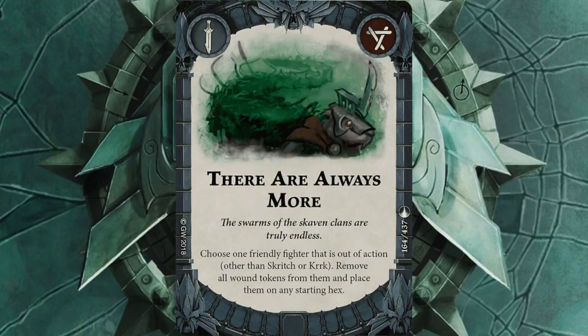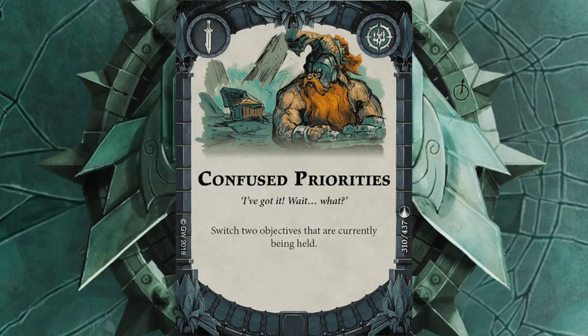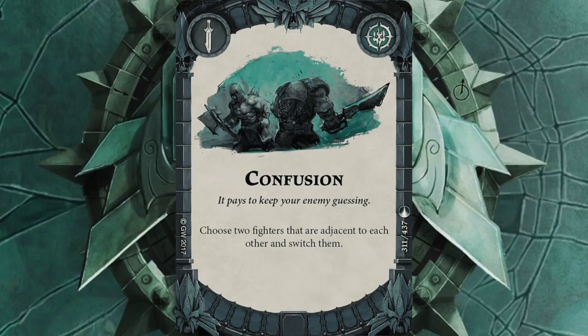There Are Always More: bring back a Skaven, inspires them as well, and it's always handy to have someone pop up in the opponent's backfield. Then Confused Priorities — I need objectives three, four, and five to be where I need them. Worst case scenario if some of them are in my opponent's half I can use this to switch them around and give them to me. Then Confusion: almost definitely going to try and use this on a Mice game to inspire both of them, but it's also handy to move my opponents' guys around or swap one of mine with one of theirs if they're standing on an objective I want.